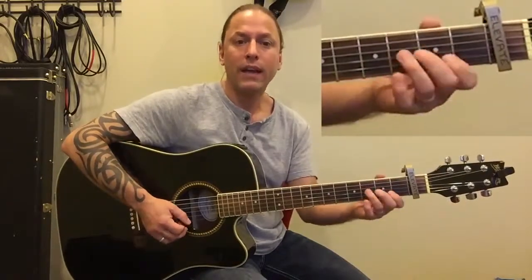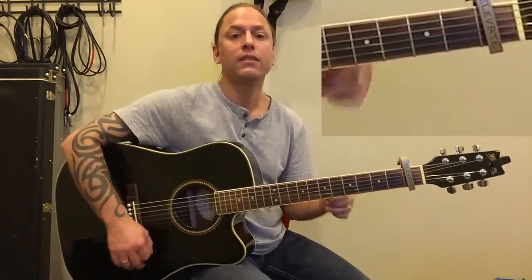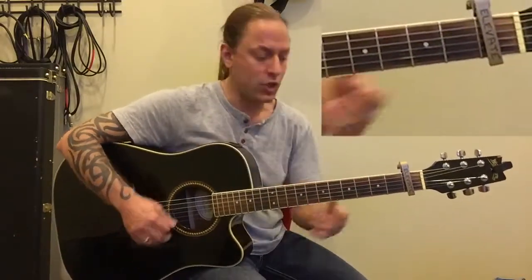There's four groups: C, G, F — then F, G, A minor — and then the third one's the same as the first: C, G, F — and then F, G, C. So the second section was F, G, A minor. The fourth section is F, G, and C.